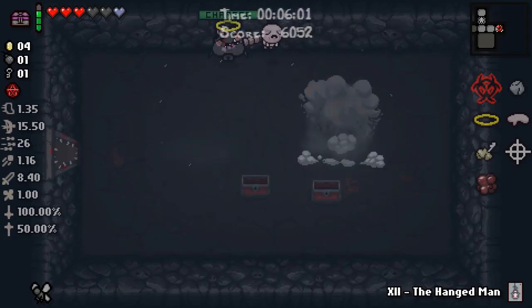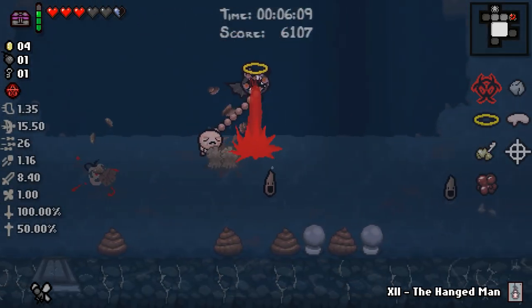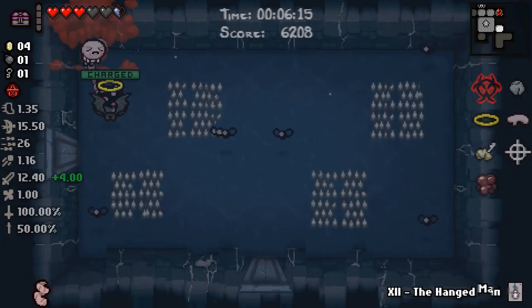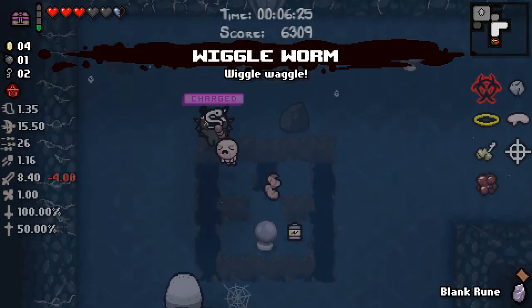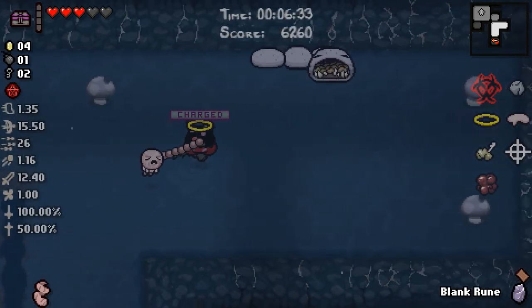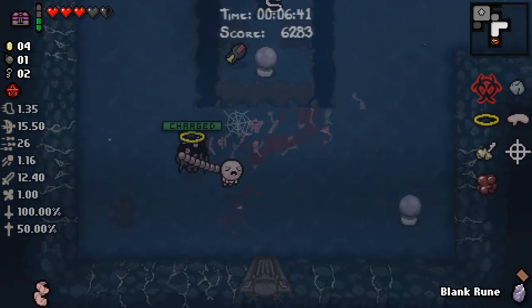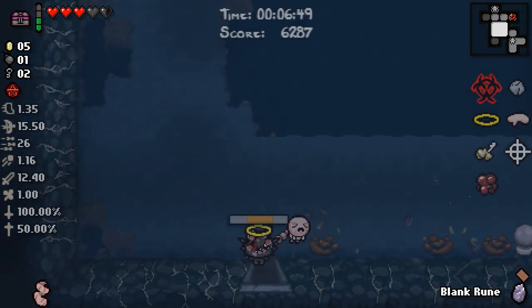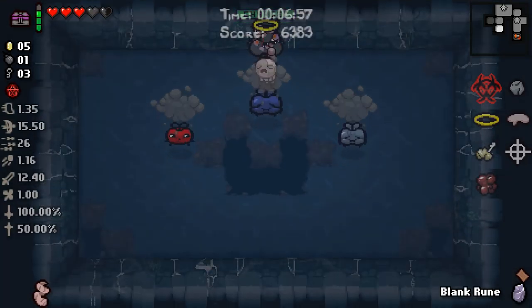Take a little bit of damage there but that's fine. We have Gemini as our Zodiac item on this floor since he's running around. Curved Horn is lovely - that's a huge damage upgrade. Blank Rune, okay. That's Wiggle Worm - that's not Tapeworm. It's not the other ultimate trinket. What I'd really love here would be the ability to hold two trinkets - that would be hugely beneficial. More keys.